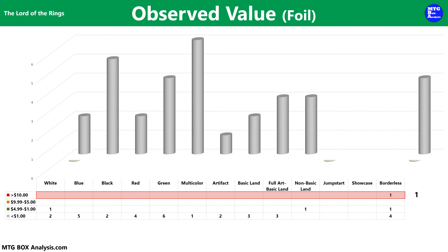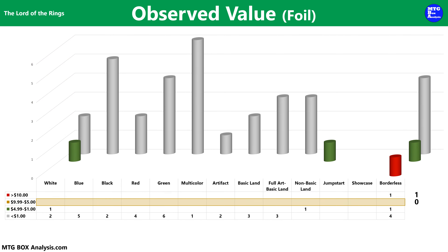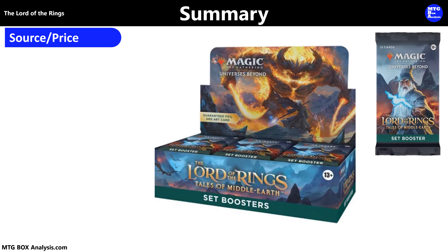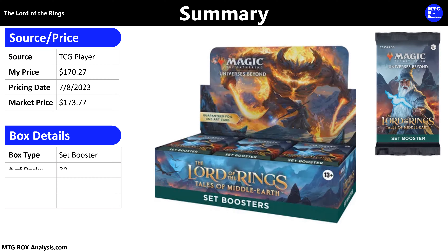In today's box we ended up seeing four non-foils from the main set valued over $10 — pretty impressive for a set booster box. We saw the Planeteer of Orthanc valued at $10.07, Nazgul number 336 at $14.77, the Delighted Halfling at $16.60, and The One Ring at $66.19. We also saw three non-foils valued between five and ten dollars and 13 non-foils valued between one and five dollars. In the foil space, we only saw a single card valued over ten dollars — the Spiteful Banditry in foil borderless, currently valued at $10.83.